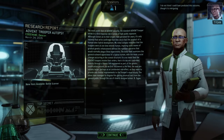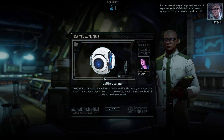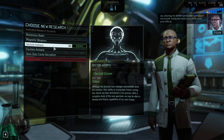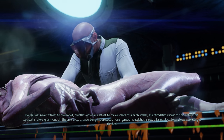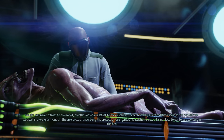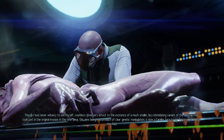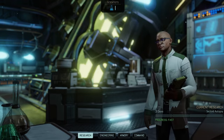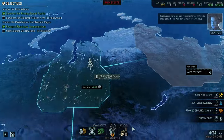That's the autopsy. The bottle scanner provides extra vision — I assume that's like the bottle scanner from the first XCOM. For our next research, let's do these autopsies. The sectoid autopsy lore: 'Countless observers attest to the existence of a much smaller, less intimidating variant of the sectoid that took part in the original invasion. In the time since, this new being, the product of clear genetic manipulation, is now a familiar face to our forces operating in the field.' Back to the black site — that's still there, obviously we can't do that yet.